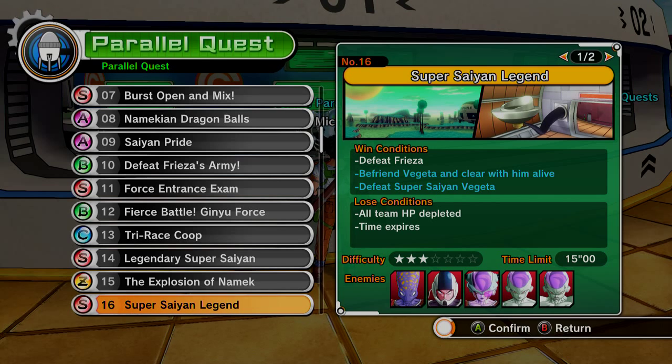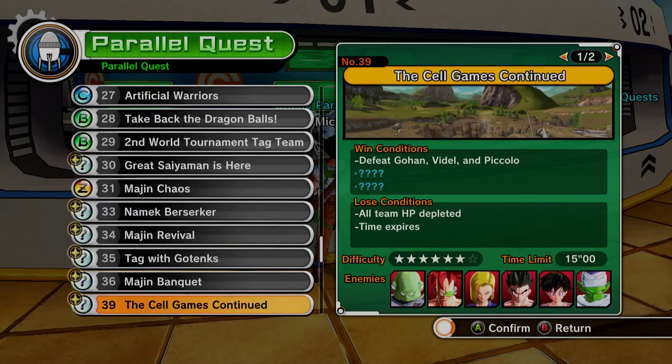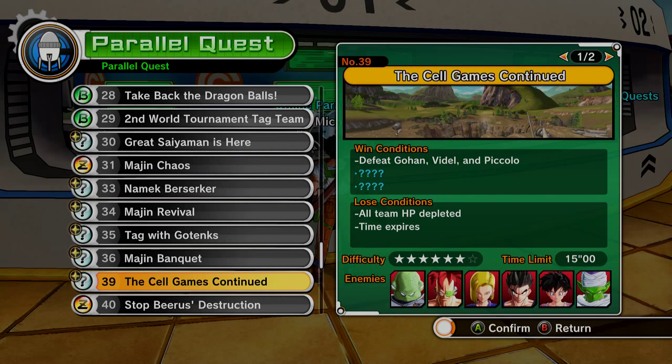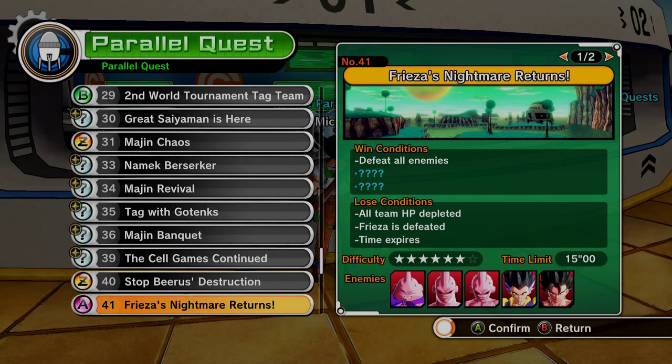To get Super Vegeta 2, you need Parallel Quest 38 — I don't have it yet. You need to get an Ultimate Finish in it again. First, deplete Kid Buu's health as much as possible while keeping Majin Buu alive until Vegeta joins the fight. Then let Goku throw the Spirit Bomb, and defeat the villain as Kid Buu — Goku will automatically throw the Spirit Bomb. Make sure Goku and Vegeta do not get killed, because if they do you'll fail the mission. Protect Goku and he'll get the Spirit Bomb and throw it at Kid Buu.